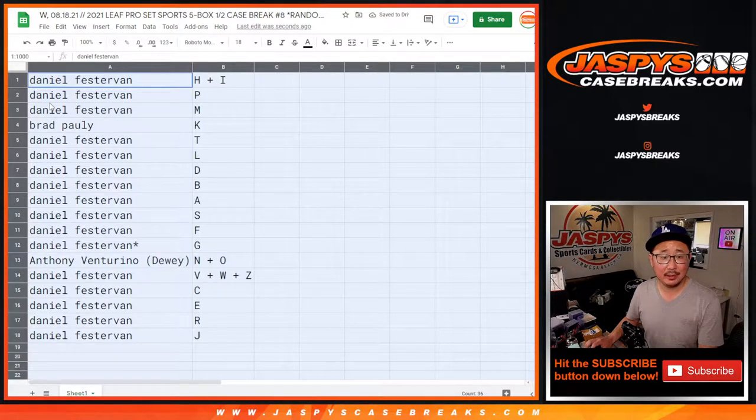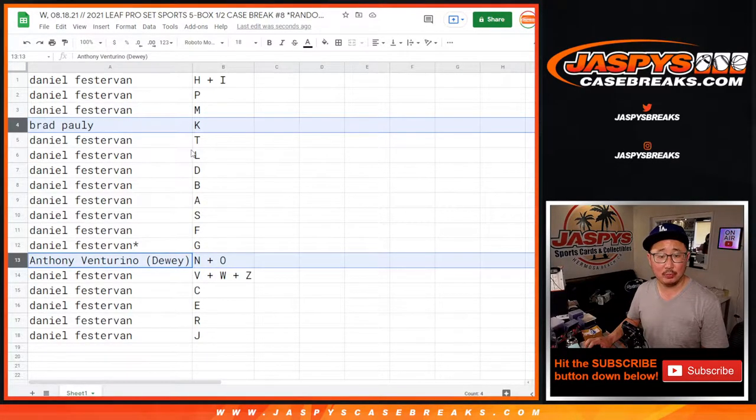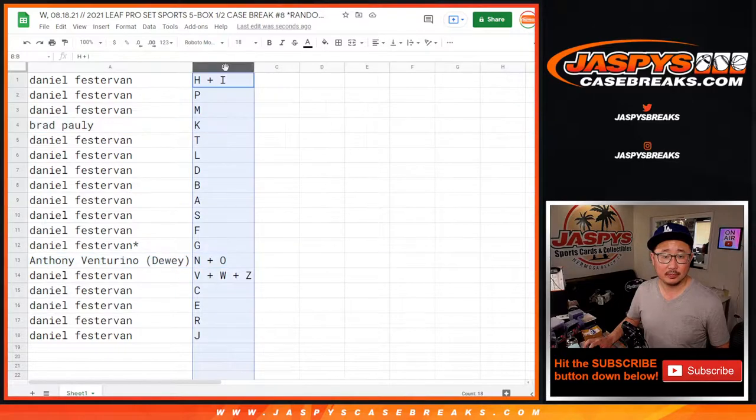Daniel with H-I. Well, Daniel has all the letters except for K and O. Let's sort by column A right there.